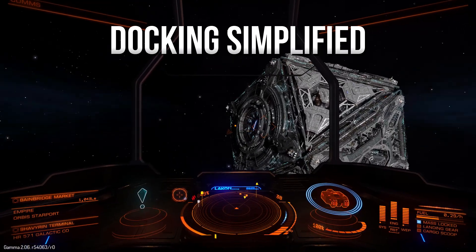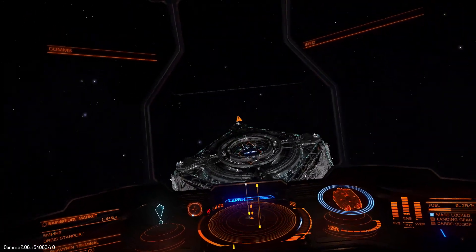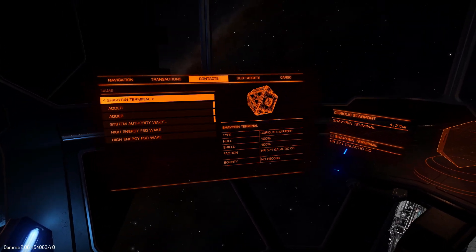Next up, we're going to learn how to dock with ease. All these types of starports have a huge range of what you can actually contact them to request docking. Some starports have a 7.5 kilometre range where you can actually start to request a dock, so make sure you're in that range for those types of starports.